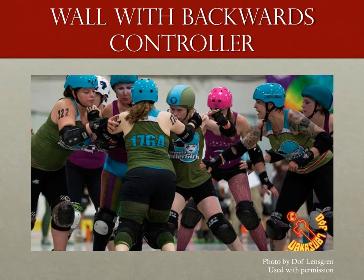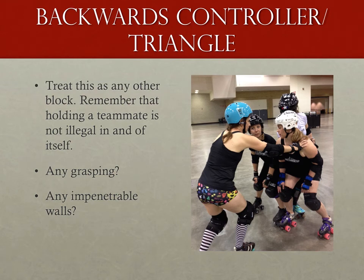I'd like to wrap up with a type of block that causes a lot of confusion to players and referees alike. It's become a common tactic to have two blockers in a wall with a third skater in front of that two-wall skating backwards and bracing them with her arms, forming a triangle. Don't let the uniqueness of this block make you think it's any different from any other block — judge it by what is doing the blocking and what is being challenged. Any illegal blocking by the two members of the two-wall would be just as illegal whether or not there was a third blocker in front of them.